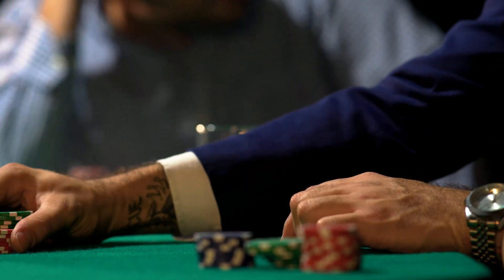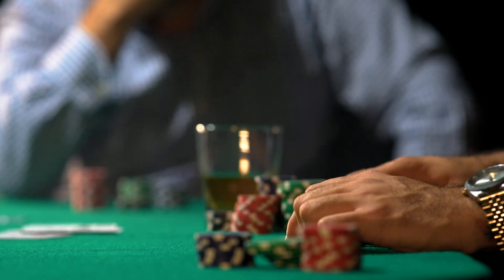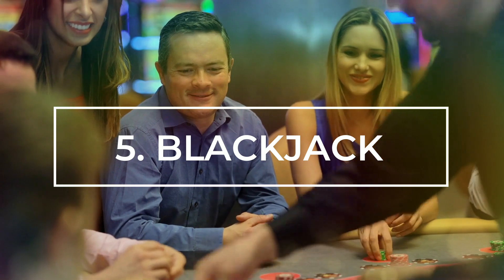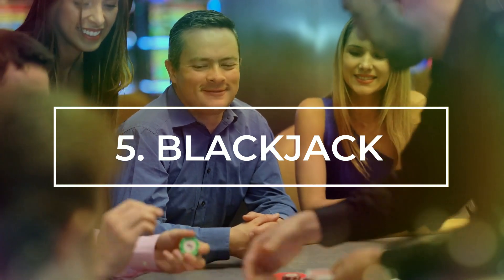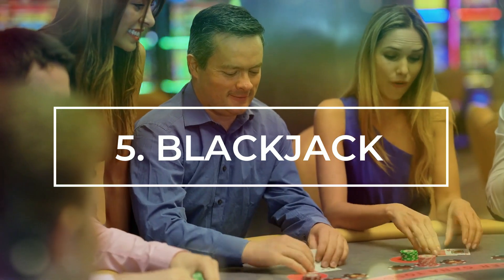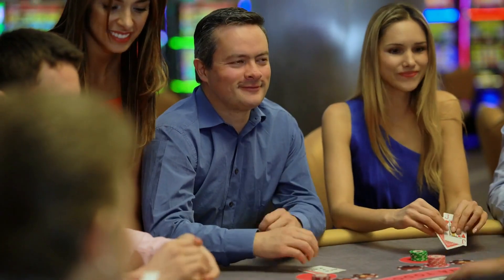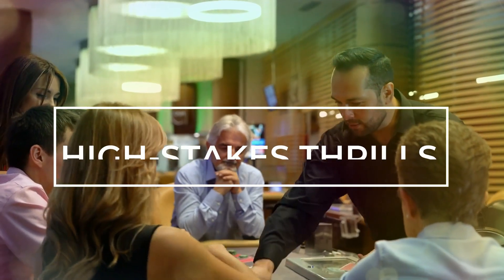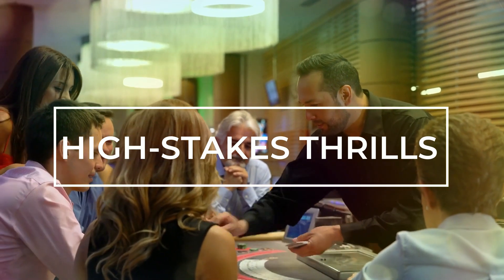Otherwise, the dealer's hand is compared to each player's hand, and the one closest to 21 without exceeding it wins. If a player is dealt an ace and a card with a value of 10 — a 10, jack, queen, or king — they achieve a blackjack, resulting in an instant win unless the dealer also has a blackjack.